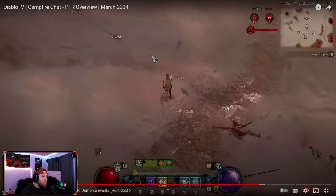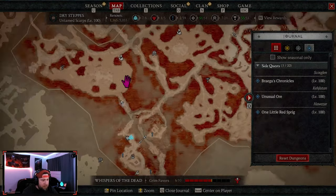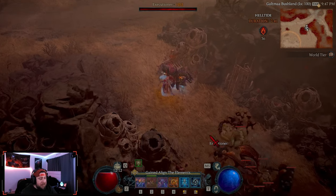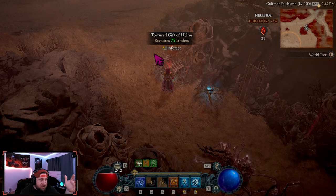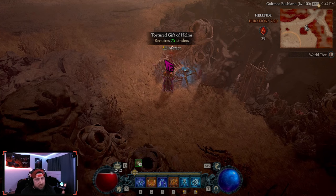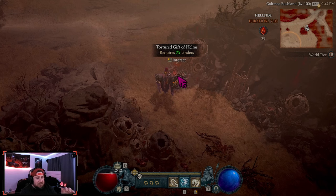What else has changed? Another big change inside the Helltide involves the chests. Not only will we get the normal item types like helmets from these chests, we're now going to have a chance at any boss ladder item dropping from them. This applies game-wide, and specifically to your Helltide chests — including the Mystery Chest and the Tortured Gifts. It's a small chance, but it's there.